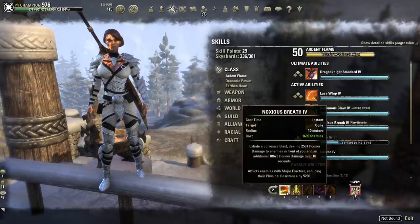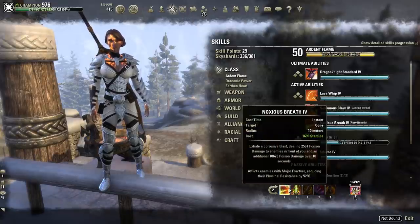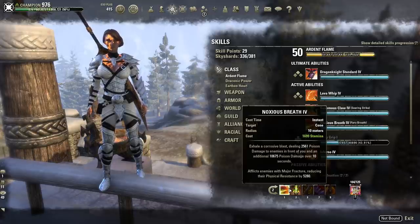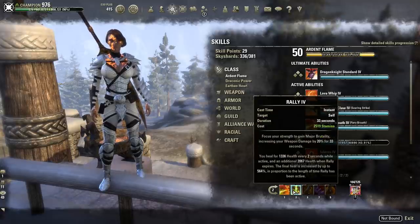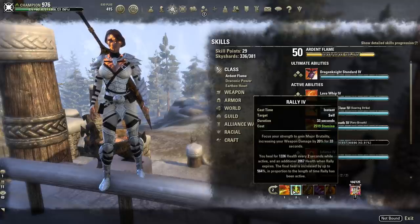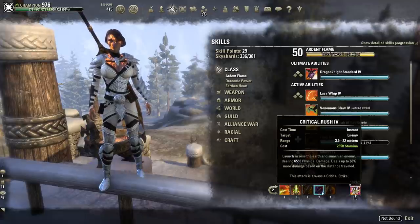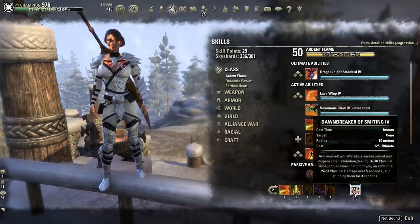For skills, on the main bar we are running Noxious Breath, Rally, Dizzying Swing, Crit Rush, Reverse Slice, and Dawn Breaker of Smiting. Noxious Breath is our Major Fracture — this reduces the target's physical resistance by 5000 to 8000; be careful when aiming it and check the target's health bar to confirm the debuff applied. Rally is our Major Brutality, burst heal, and HoT. Dizzying Swing is our main damage and CC. Crit Rush is our gap closer. Reverse Slice is our execute and does splash damage to nearby enemies.